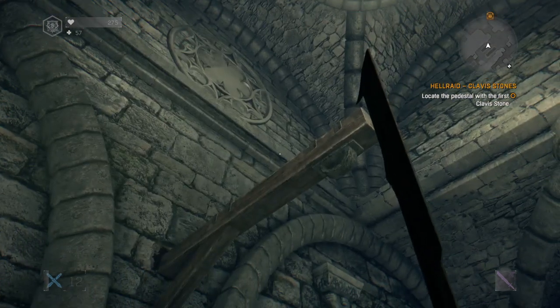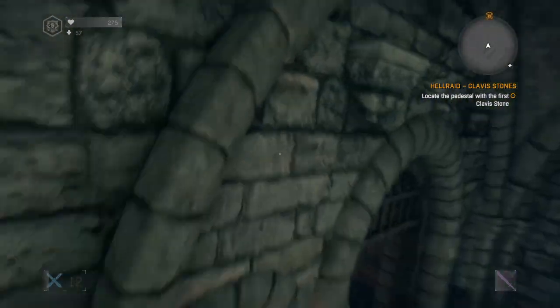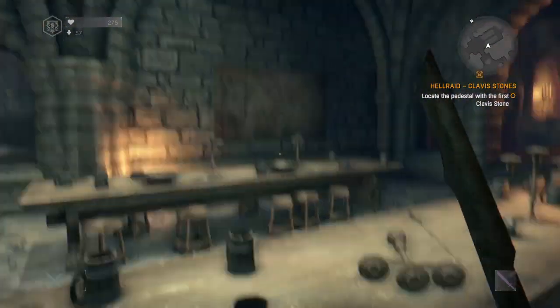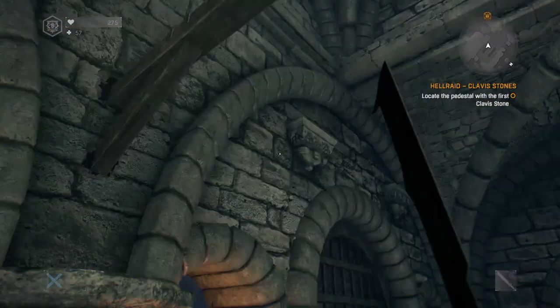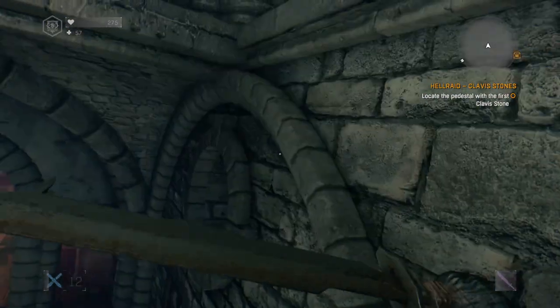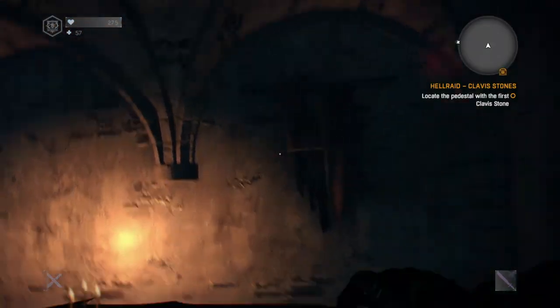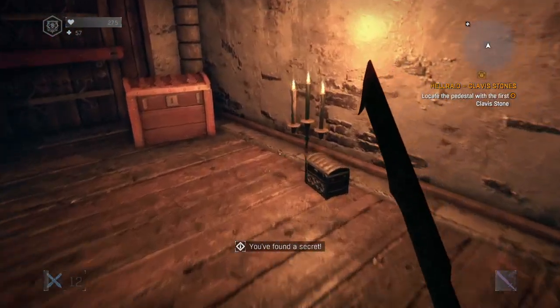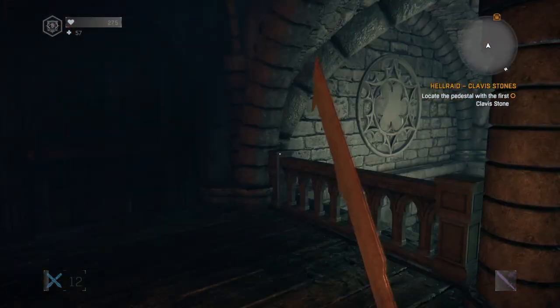I'll show you on the map — it shows you on the HUD. Jump up there — that wasn't good, let me try that again. Don't fall off this time. Jump up here — it says 'you found a secret.' Can I do it again? No. Can I open that one? No, it won't let me.